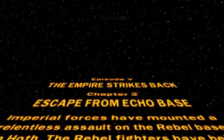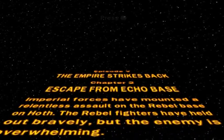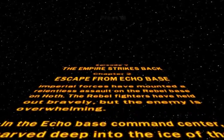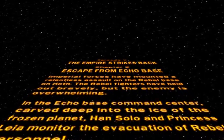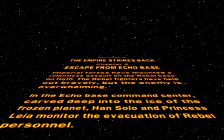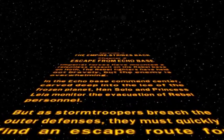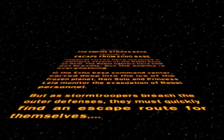Imperial forces have mounted a relentless assault on the rebel base on Hoth. The rebel fighters have held out bravely, but the enemy is overwhelming. In the Echo Base command center, carved deep into the ice of the frozen planet, Han Solo and Princess Leia monitored the evacuation of rebel personnel. But as stormtroopers breach the outer defenses, they must quickly find an escape route for themselves.